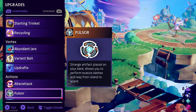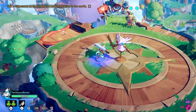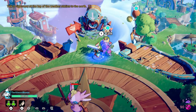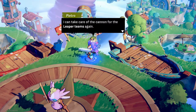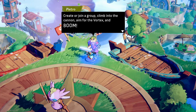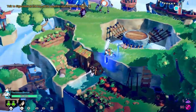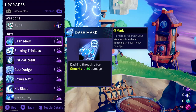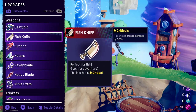There's weapon training too. Let me take a look at what I have currently. This is a training dummy I can use to experiment with attacks if I have other weapons. And this is the bird I saved — it manages the cannon here. It got shot out during the demo. It can take care of the cannon for the leaper teams. Also, this game has multiplayer for up to three people total.